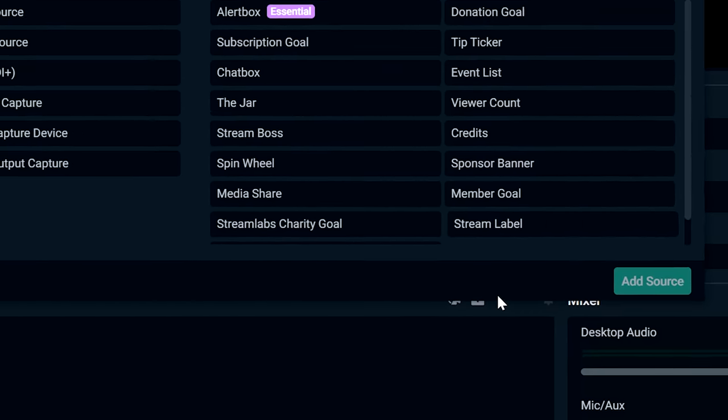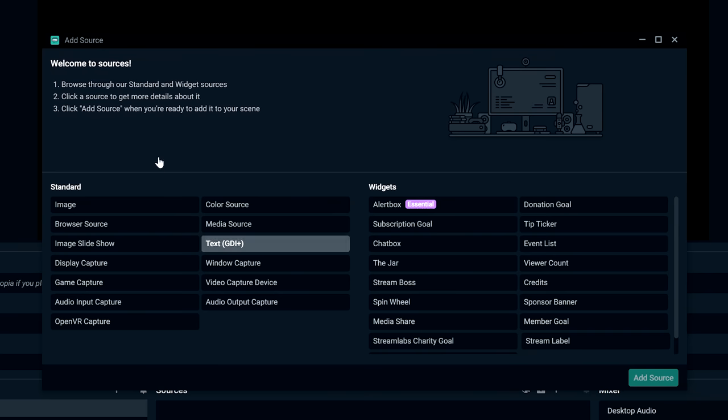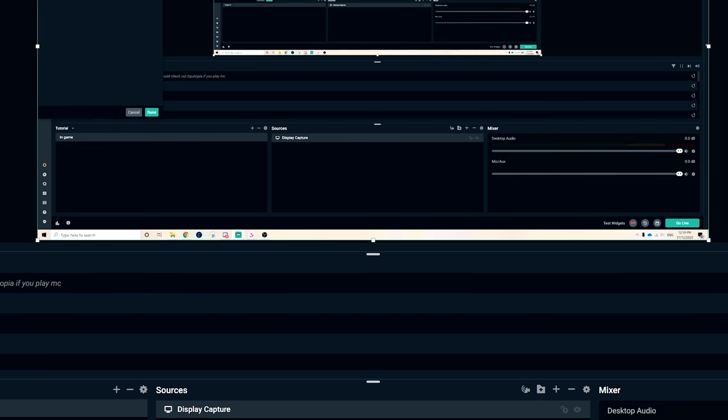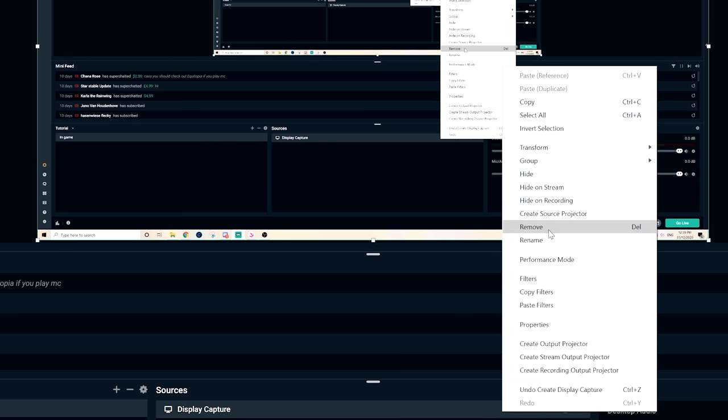I'm here to explain all the source types to you. An image is just when you want to add a JPEG image onto your screen. A browser source is if you want to add a Google Chrome tab or link — it's mainly used for streaming alerts, so don't worry too much about that. A display capture captures your entire screen — your entire monitor — so when you go into Star Stable it will record everything. But I don't use display capture for Star Stable.